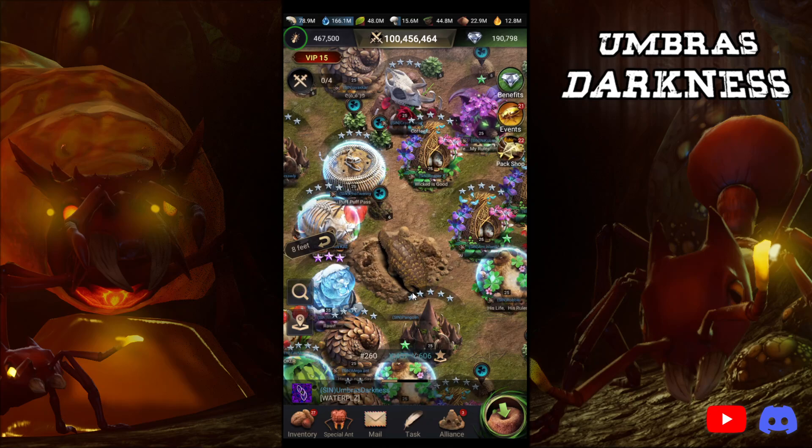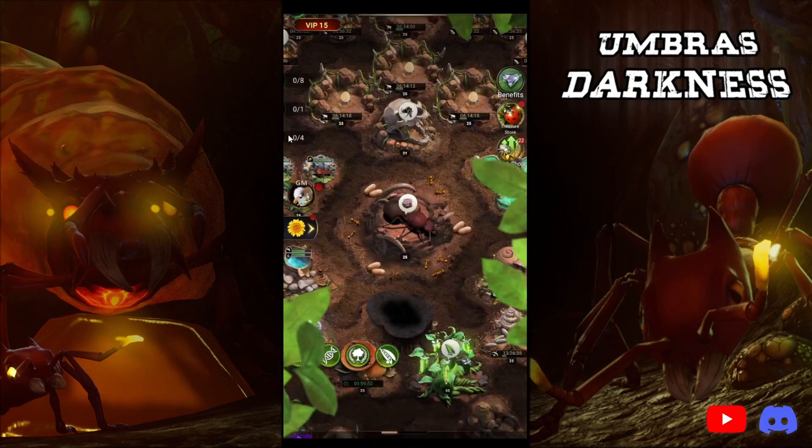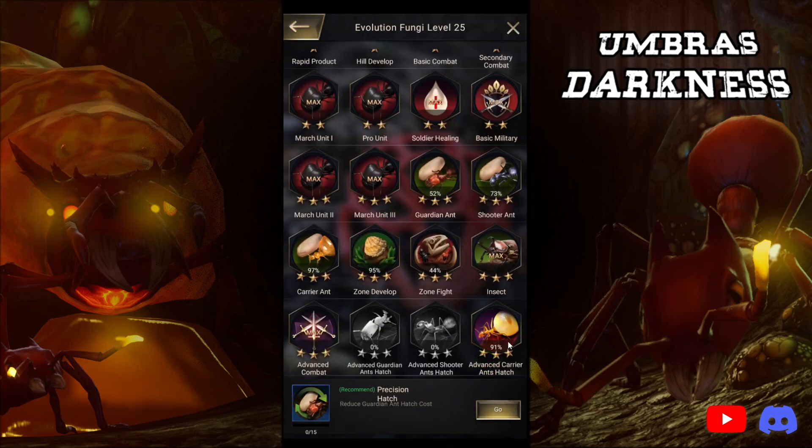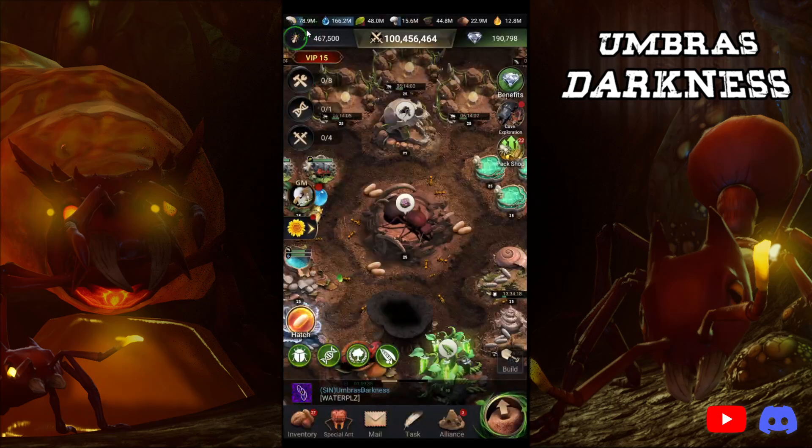The next most common question I get is: what troop types should I use? Like, today is guardian-specific, but my guardians are T8 and my carriers are almost at T10. People ask whether they should be using carriers or guardians. The answer is guardians. As long as your guardians, shooters, or whatever your off units are at least T8, you should be using that troop-specific type. They work really well and they get an additional bonus because of that.